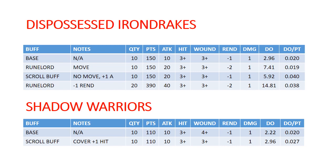Up next, we've got Shadow Warriors. They don't really have a power pair that goes along with them. They're 10 models for 110 points — hit on 3s, wound on 4s, Rend 1 — so their damage output is not super exciting off the top. They do get +1 to hit in cover, and they're able to set up off the battlefield and then pop onto the board on your first turn, so you can set them up directly into cover. That will increase their damage output per point pretty substantially, putting them on 3s and 3s, Rend 1.